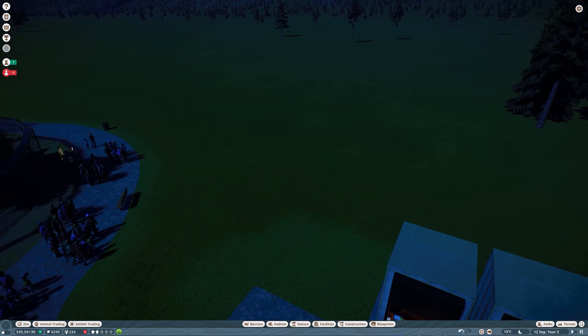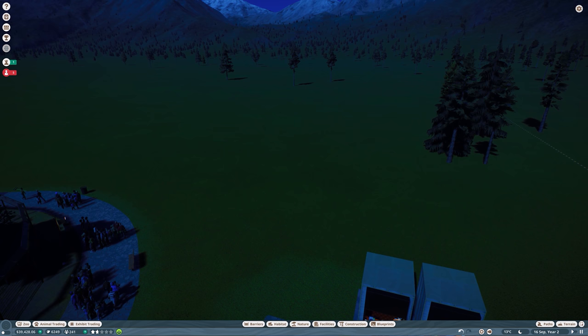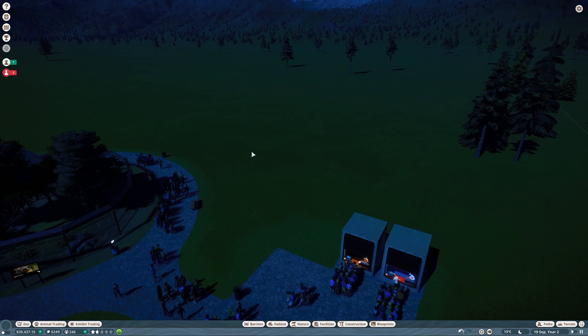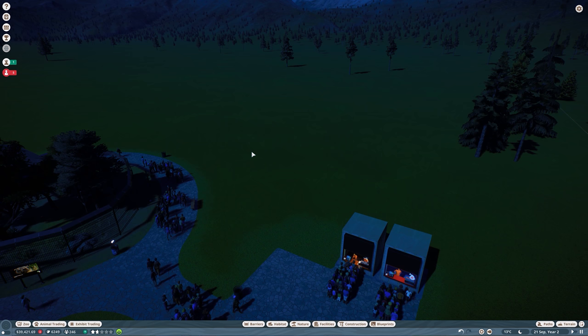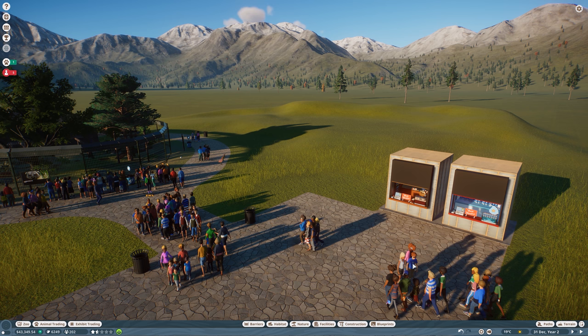I'll do some terraforming now because I don't want this zoo to be flat. We're building in a taiga biome — I imagined it as a zoo in a mountain region, so not going for a flat look. I'll do the terraforming off-camera since it's not very spectacular, and I'll come back when we start building the actual habitat.